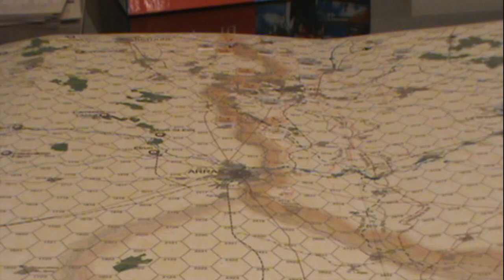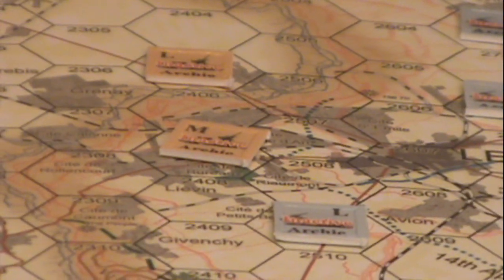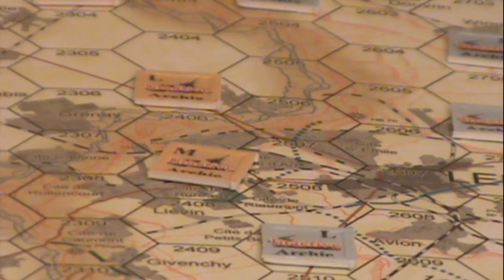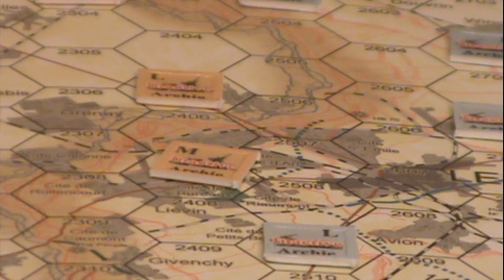We can see here there's some artillery across the trench lines. The brown is the British and the blue is the German. We can also zoom in on an actual flight.